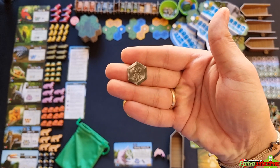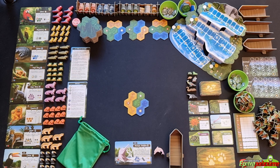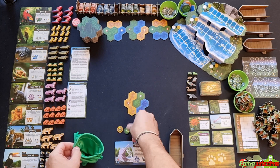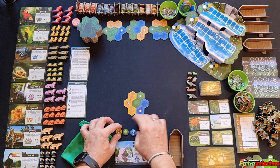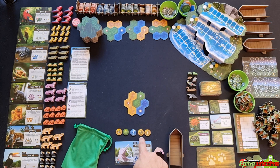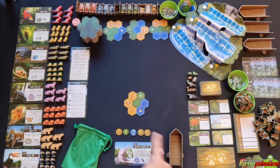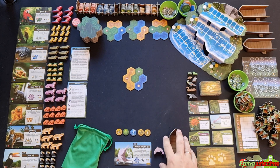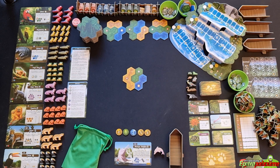Draw five tokens blindly — one, two, three, four, five. Place them in front of you as your play area. Your draw bag is where you're drawing from and your discard pile is your boat. You can keep a certain number of tokens between rounds: you start with a limit of one but can increase it up to three. The area in front of you is your play area, and this area beside it will be your jungle, unique to each player.